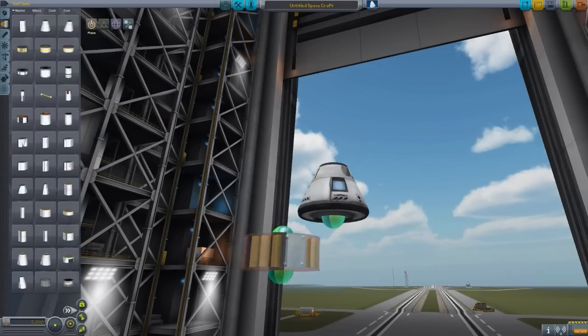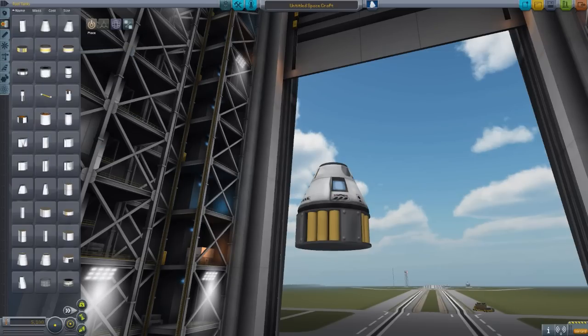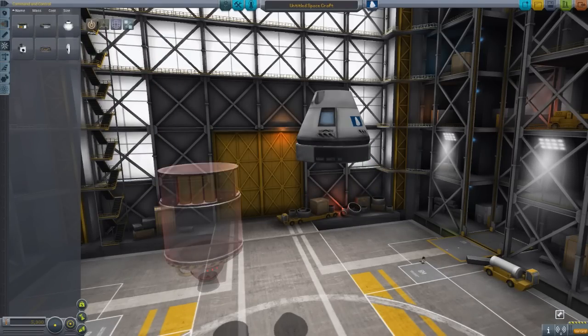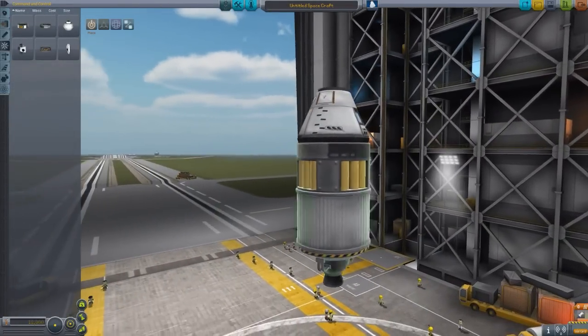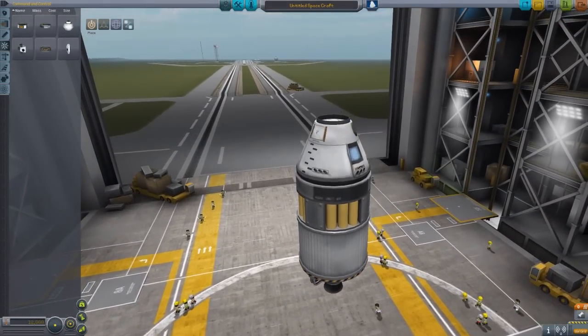We need to have an RCS fuel tank. RCS is what keeps us kind of stable and whatnot when you're in space — rocket controlled something or another. This is how much I know about Kerbal Space Program right here. We also need to have an advanced reaction wheel or something. These are the things that keep you stable automatically so you don't have to do it — you hit a button and it keeps you stable. I should have done a tutorial or something before I did this, but no, Matt knows how to do this. Don't worry.